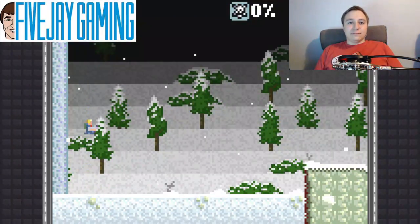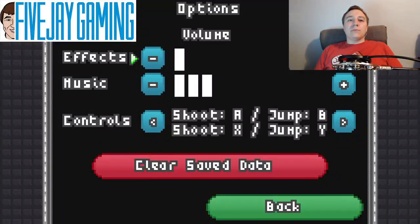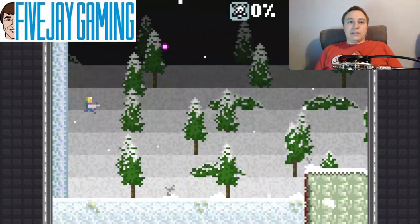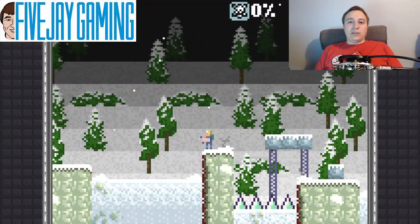Move on to the next. There's your jump, there's your shoot. It is inverted from what I would expect. Where are those config options? There we go. This is going to be like I expect — like the NES. Now we're talking. B shoot, A jump. Just the way it should be.